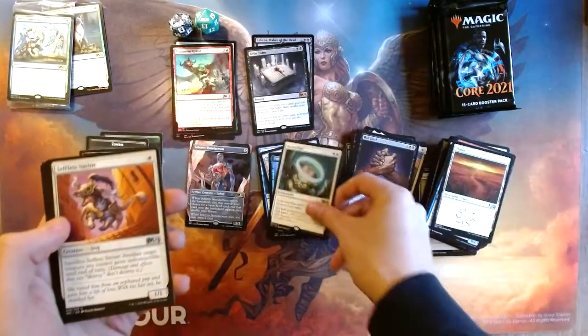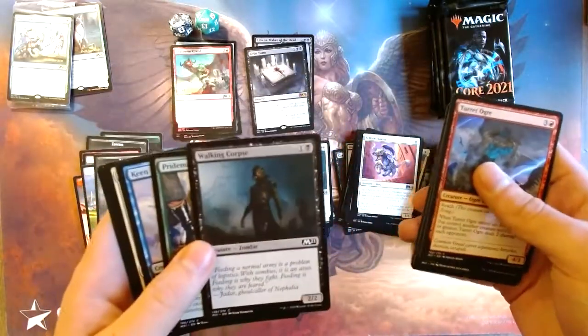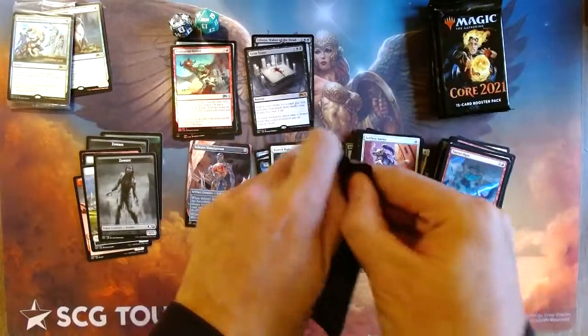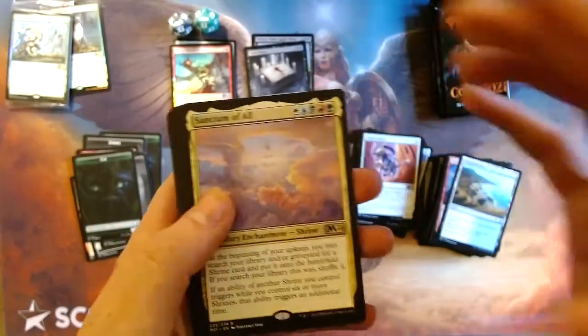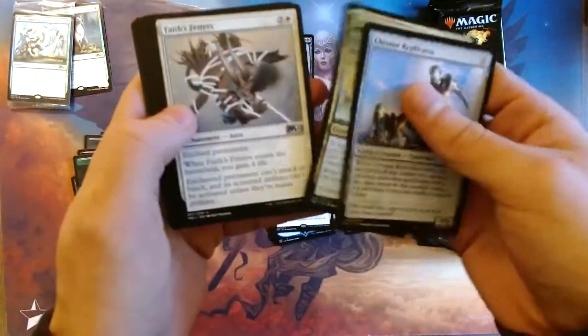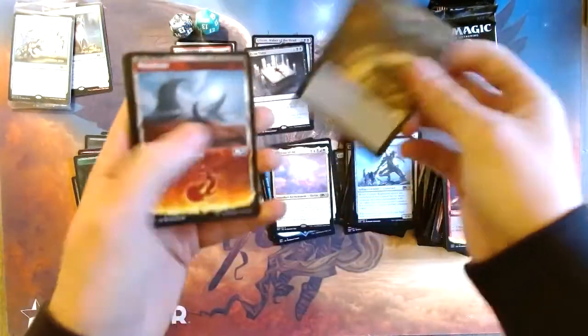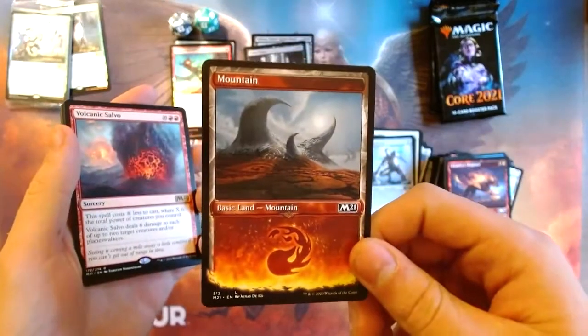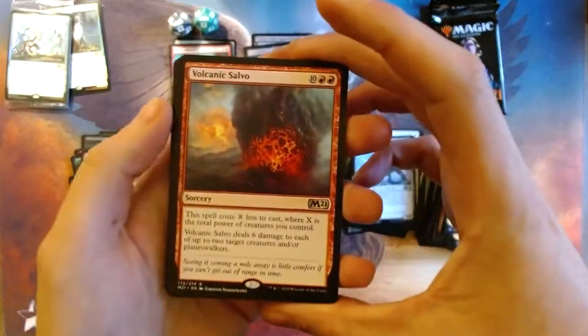Runed Halo — hmm. Walking Corpse — that was in the first set I ever played, M13. That's a little bit of nostalgia right there. Oh, Sanctum of All — cool, that seems interesting. That's a five-color card. Man, I'm really liking these pre-release packs — they're really fun to open because they're nice and short. The alternate art looks okay but it's kind of just underwhelming. Volcanic Salvo? What the heck — that doesn't seem too great. Not thrilled with that one.